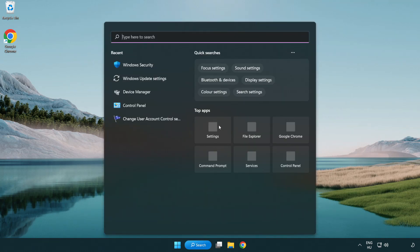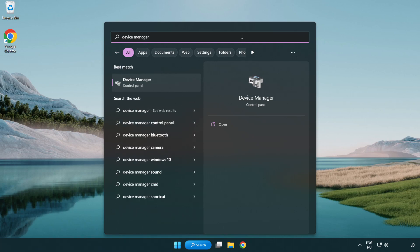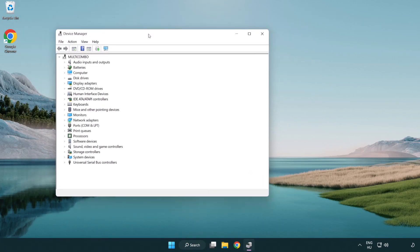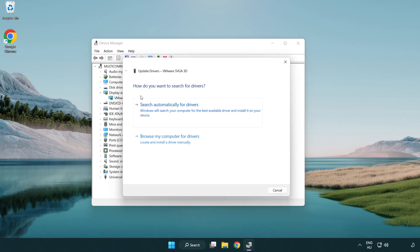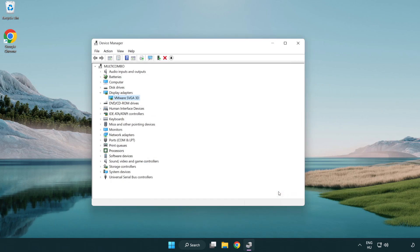Click the search bar and type Device Manager. Click Device Manager. Click Display Adapters and select your display adapter. Right-click and update driver. Search automatically for drivers. Wait for the installation to complete, then click Close. Close the window.